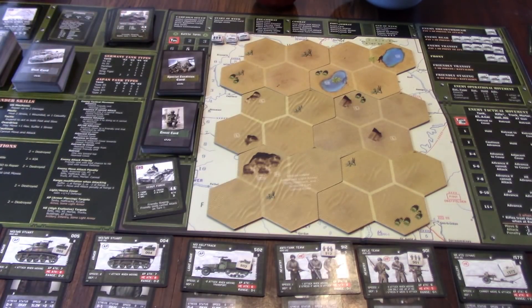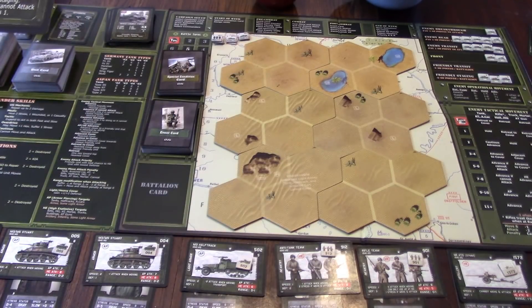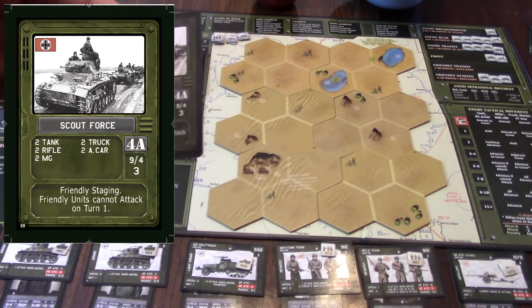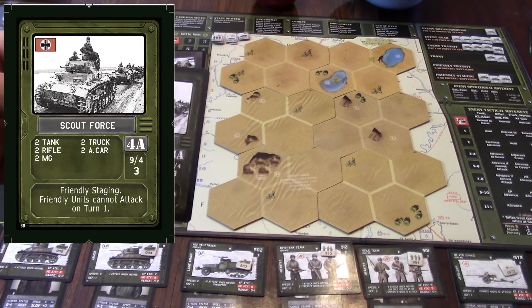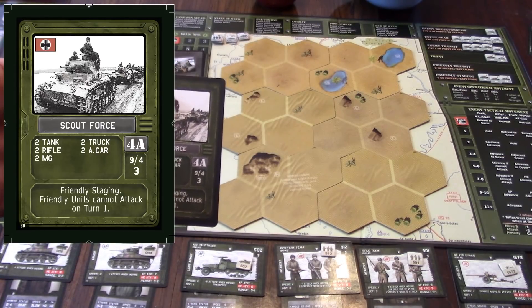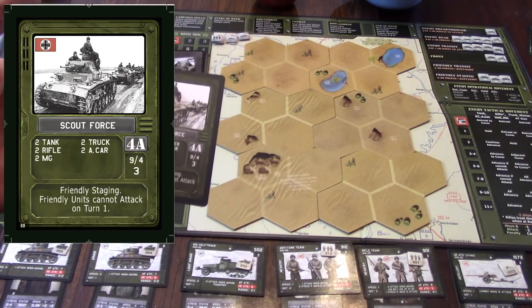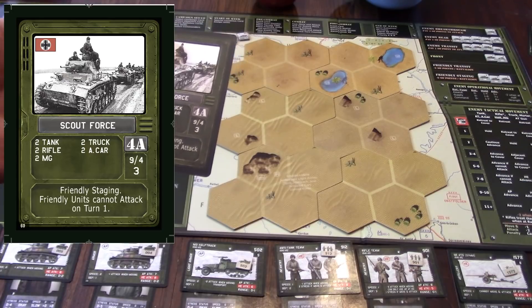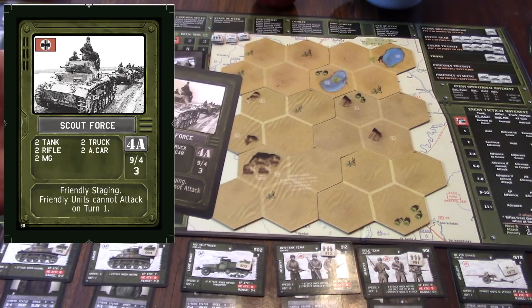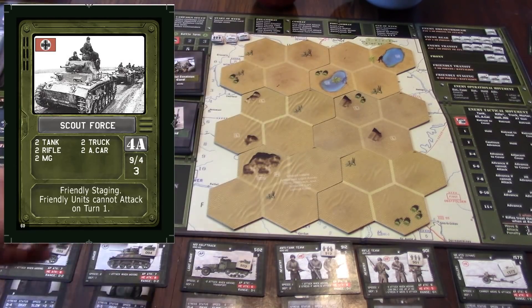There will also be any special rules for the battalion at the bottom of the card. The other key numbers on the card are the slash values — on our Scout Force 4A, to the right you see '9/4.' That 9/4 means: if you destroy nine points worth of units, you've reduced the battalion by half; if you reduce it down to only four points remaining, the battalion is destroyed. So you don't necessarily have to eliminate everything on the board to take them out.